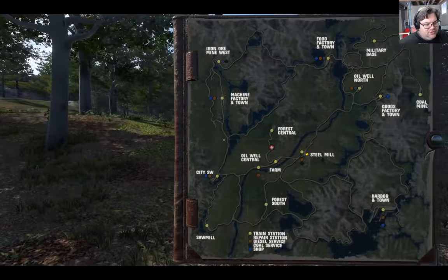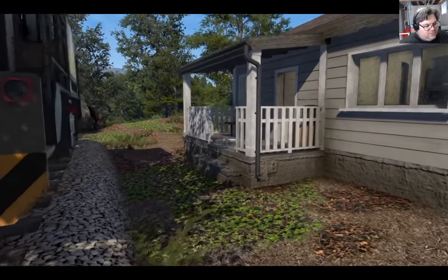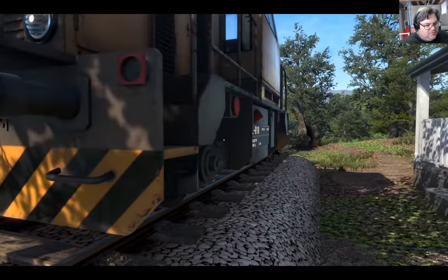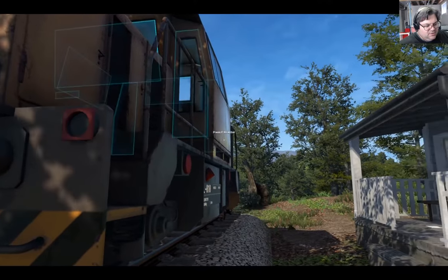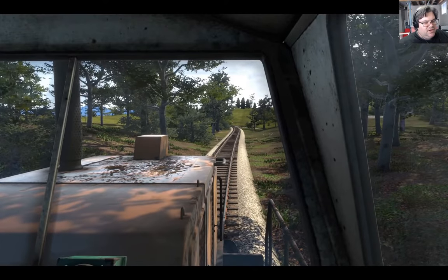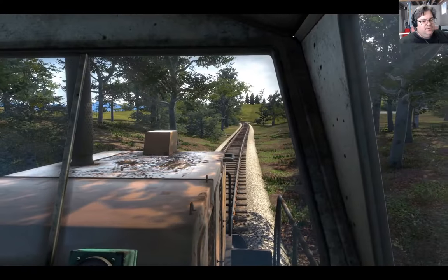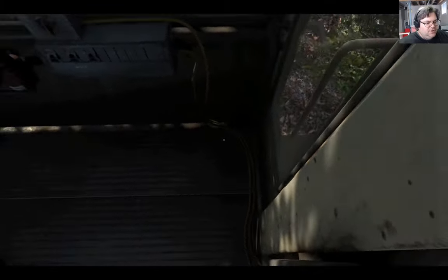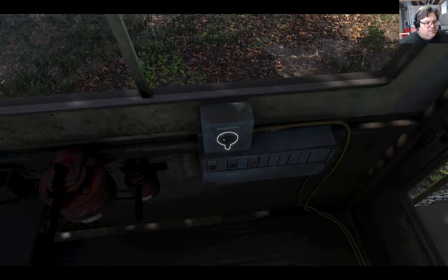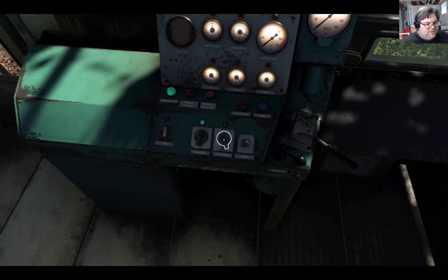That means first we need to get out of our siding, which is where our house is. We need to go down there and then turn around and go up this way, if I've read the map correctly. So let's get in the loco. We are facing down the siding, so we're going to be backing up. That's fine because we'll be pulling the logs down from there. The first thing we're going to do is turn on the loco, then we'll turn on the cab light so we can see the dials, and we'll turn on the headlight just for kicks.